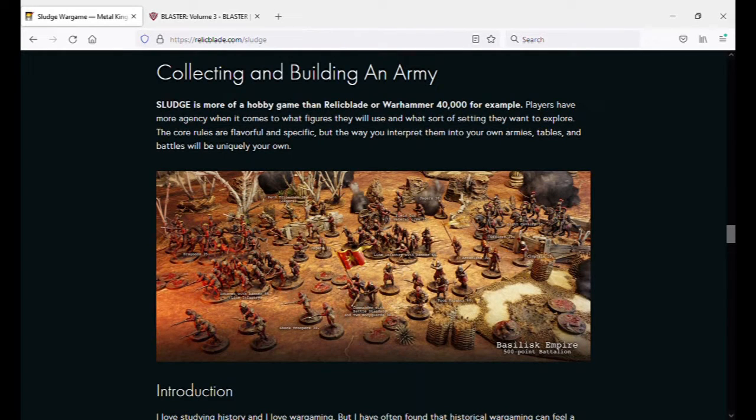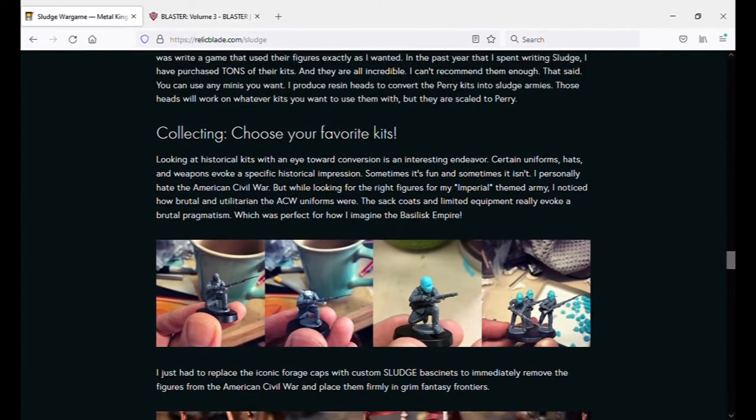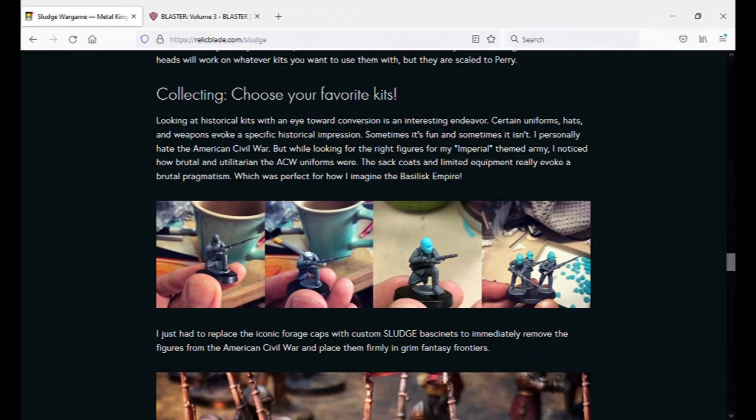Sludge is more of a hobby game than RelicBlade or Warhammer 40k — yes, you have to convert your own stuff. Here he shows how he converts some American Civil War figures into one of his armies. It's funny because he describes the uniforms as brutal twice. The war was brutal, but the uniforms were actually overly simple — American Civil War uniforms, the southern ones were essentially civilian uniforms by the end of the war. He does a lot of photography to show his product, and I like that.